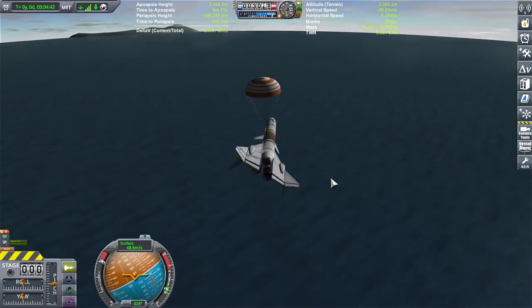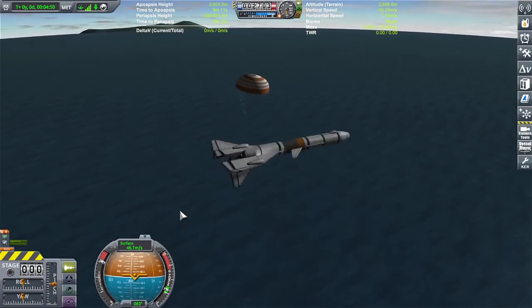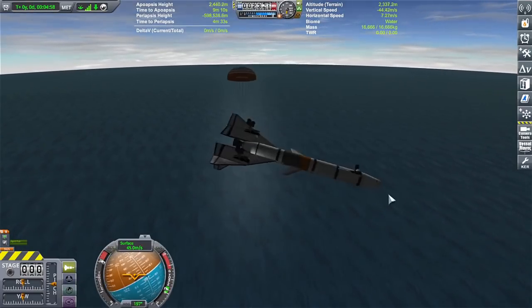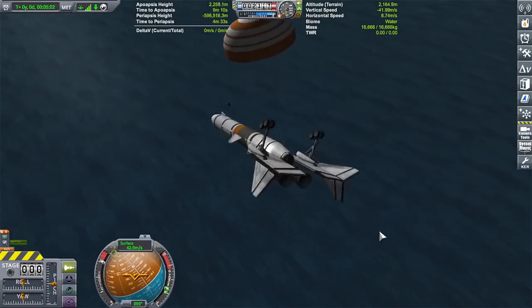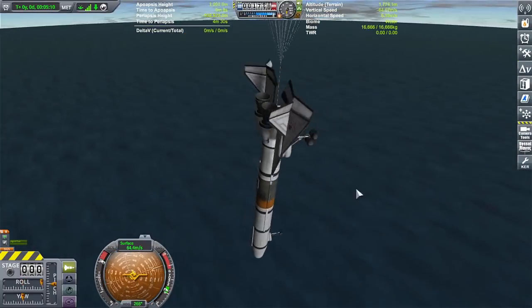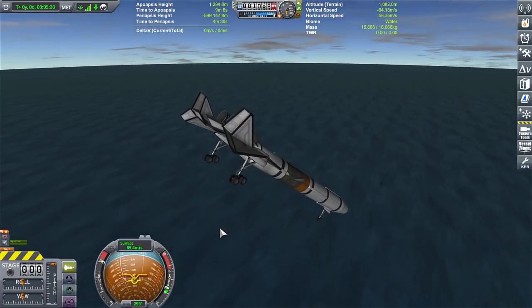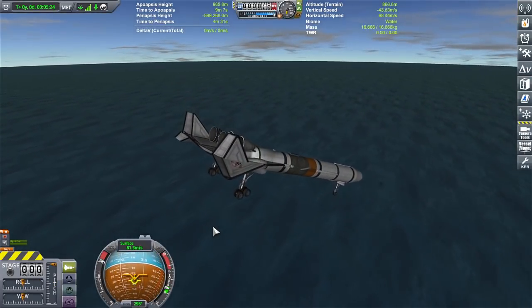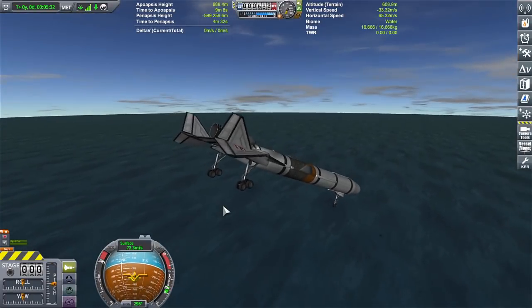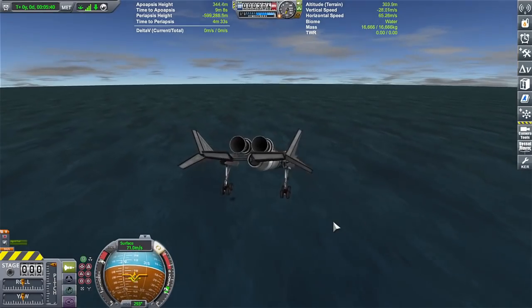One of the things I really liked about the design was just how cool it looked — the booster having its own wings and stuff, and the fighter looking like a very NASA-ish space shuttle design, almost. But it's a fighter, which is kind of cool. That's what I've been working on for the past three or four hours. Maybe I'll get back to it later and make it so the booster stage can land properly. Let me know what you guys think in the comments below, and I'll see you all in the next video. Bye for now.